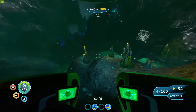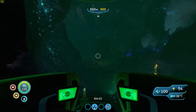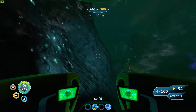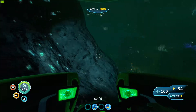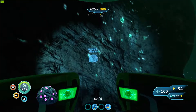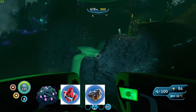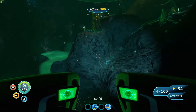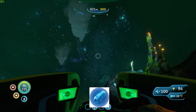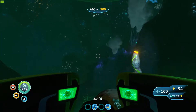And there you go — as you can see we're now in the Lost River. In the Lost River you'll find very useful and valuable resources like gel sacs, rubies, and nickel. If you go a bit deeper into the Lost River you're also going to find kyanite. Gel sacs and rubies are needed for aerogel, and aerogel is needed for a variety of very important advanced materials.